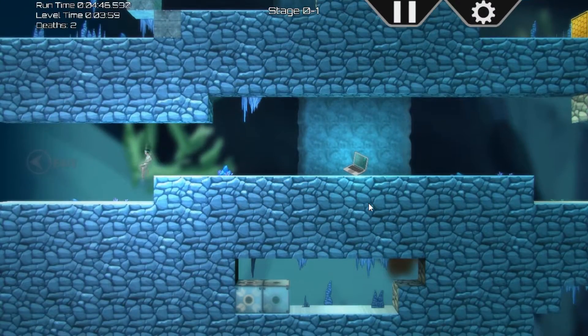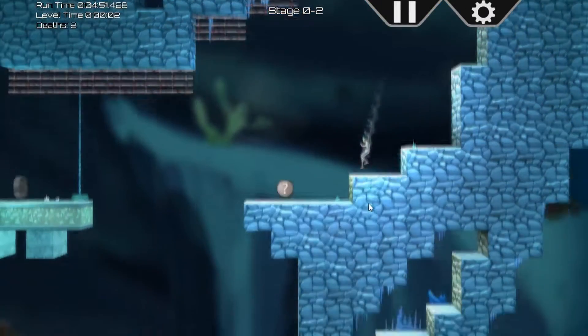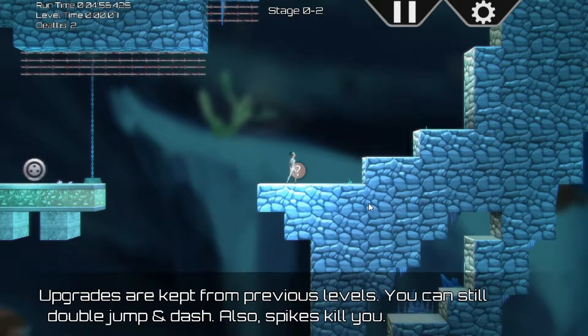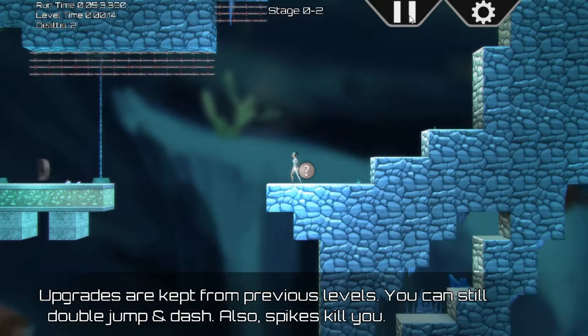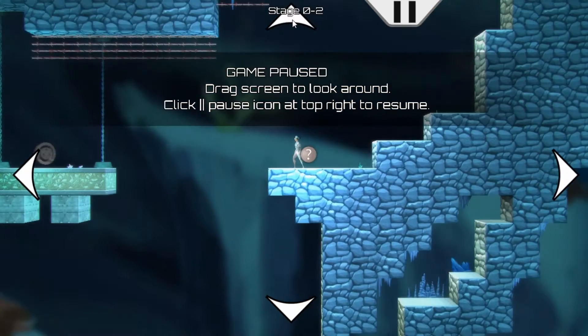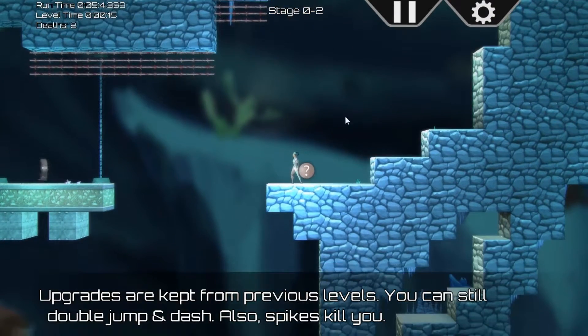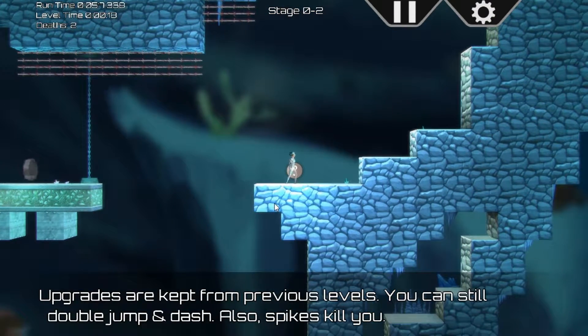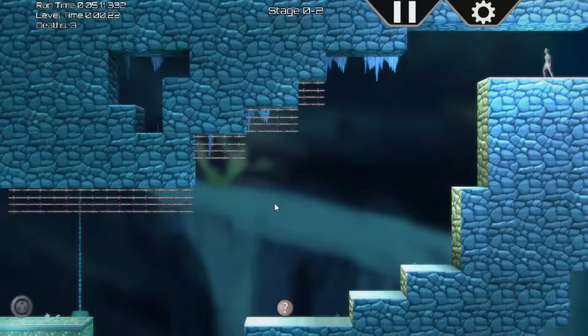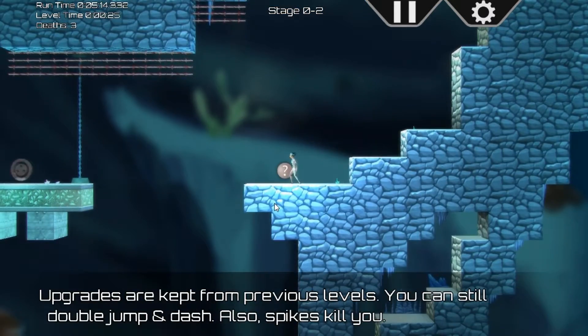Upgrades are kept from previous levels — you can still double jump and dash. Spikes will kill you, so that's a tricky jump. Let's look down below us — there's nothing but death down there. The only way is right there. Let's just go and jump into the spikes — no wait, let's go properly.